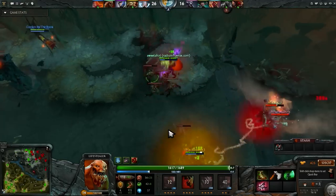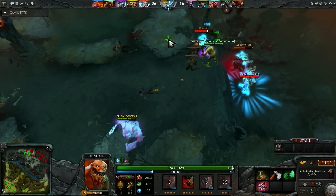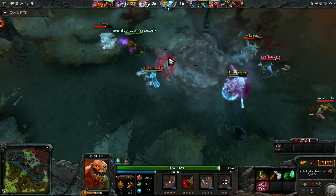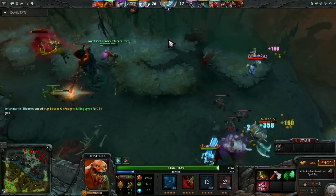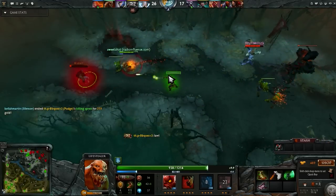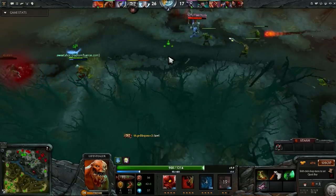Another item I love to get on Lifestealer is Assault Cuirass. That's because it gives you and your entire team an armor buff and an attack speed buff, and it also reduces surrounding enemies' armor by five. This will allow your whole team to be more tanky as well as deal more damage.